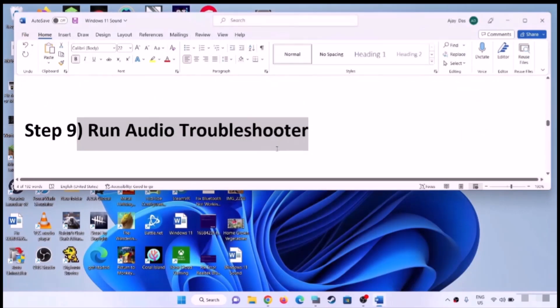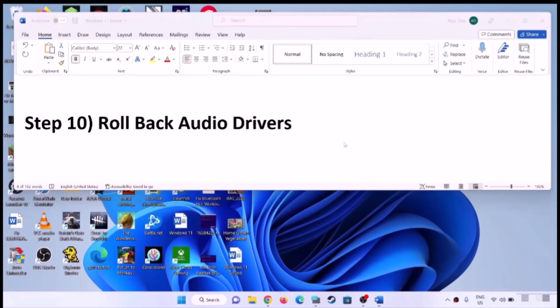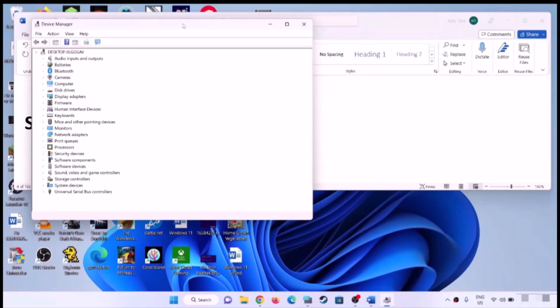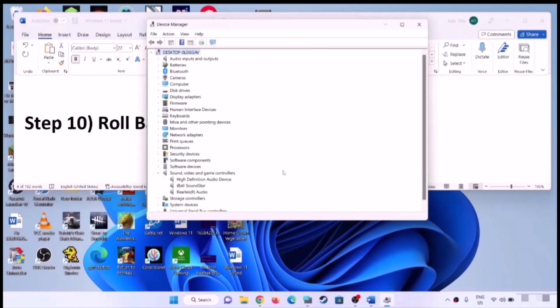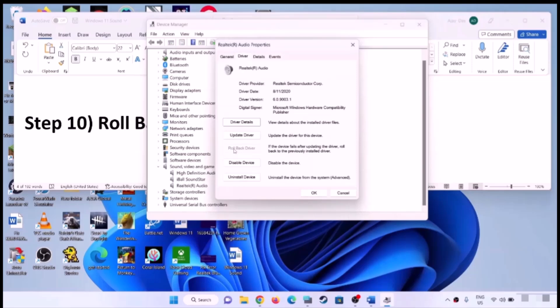The next step is to roll back audio drivers. Right-click on the Start menu and open Device Manager. Expand Sound, Video and Game Controllers. Select your audio device, right-click, select Properties, and go to the Driver tab. If Roll Back Driver is highlighted, click it to roll back. If it is grayed out, you can skip this step.